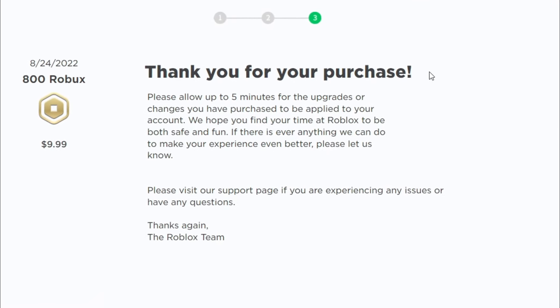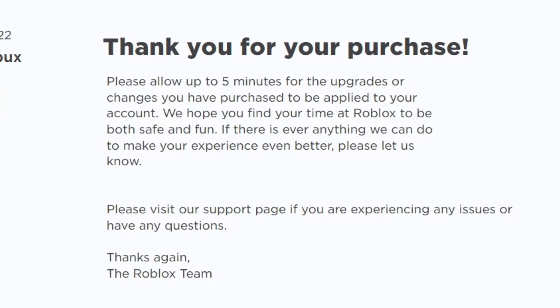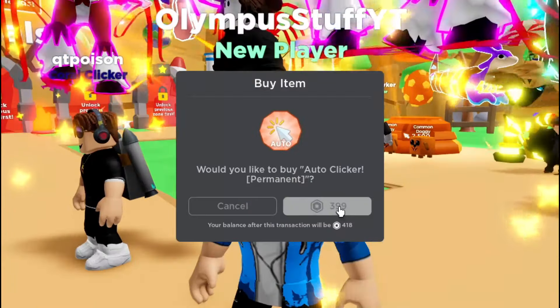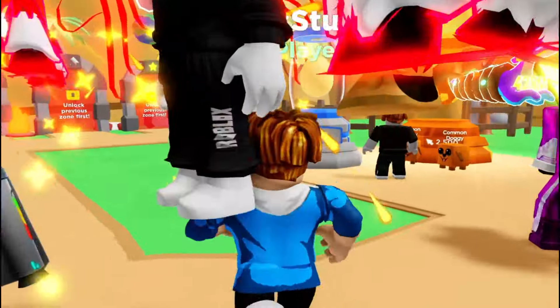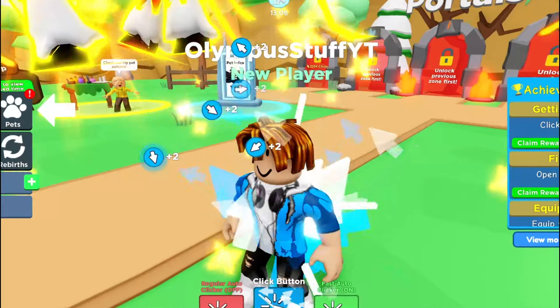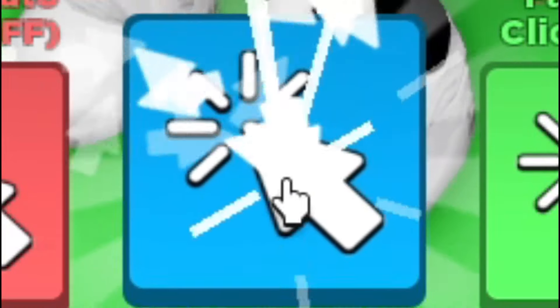We got to buy some Robux because obviously this game is pay to win. Fast auto clicker has to be bought, everybody. Let's buy auto clicker permanent — that's 400 Robux, but at least it's auto clicker. Oh my gosh, look at how many clicks I'm getting. I'm clicking like crazy.